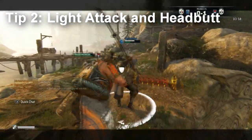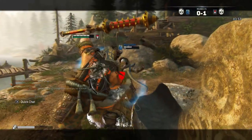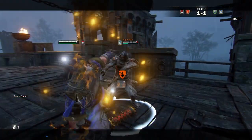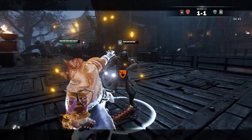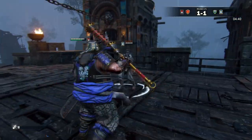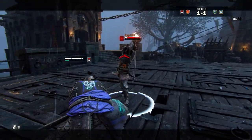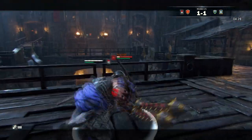Tip number two: light attacks and headbutts. I see a lot of Shigokis not utilizing headbutt. Headbutt is a follow-up attack that you can immediately do after landing any light or heavy attack with Shigoki while your opponent is standing up. You can't headbutt them while they're on the floor or CC'd, but if they are standing up and you land a light or a heavy, you can follow up with headbutt by clicking grab right after. Headbutt doesn't do any damage, but it knocks your opponent back a little bit and it drains a lot of stamina.